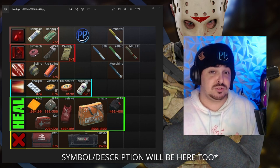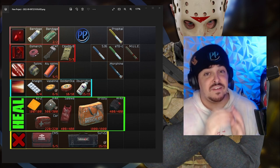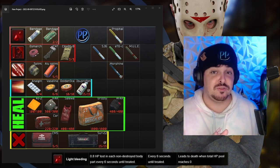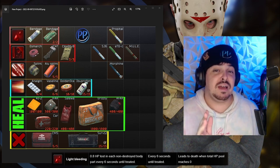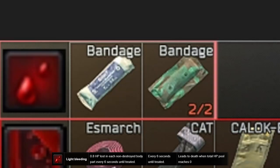These are the same symbols that you will see in-game to represent things like bleeds, fractures, or pain. At the very top left, you're going to see a symbol of two little blood drops — this means a light bleed. You'll know you have a light bleed if your screen starts having little droplets of blood all over it. In order to stop a light bleed, you just put a bandage to it. You have two types of bandages: the white one, which is the normal one, and the green one which is the same thing but has two uses.